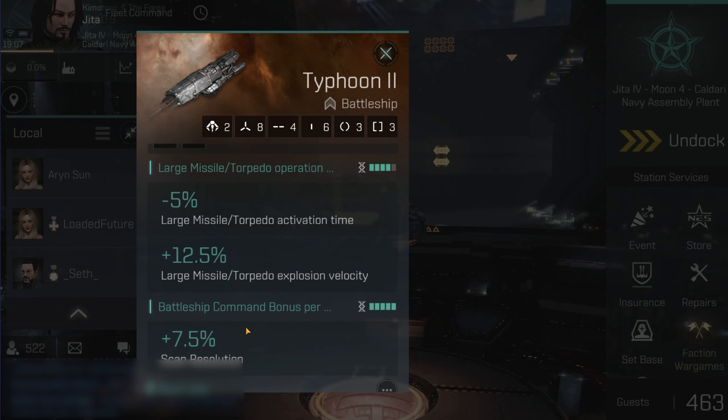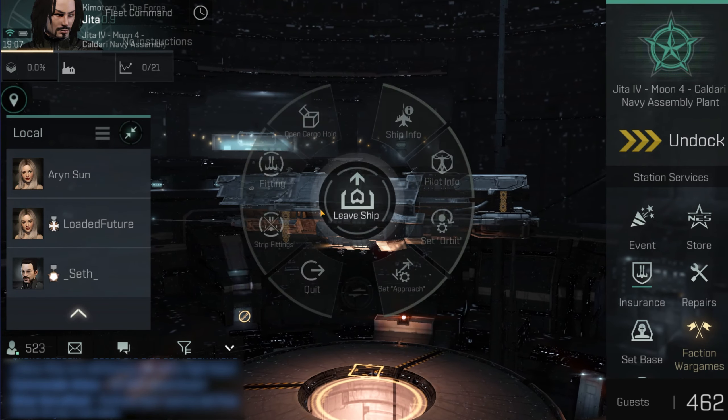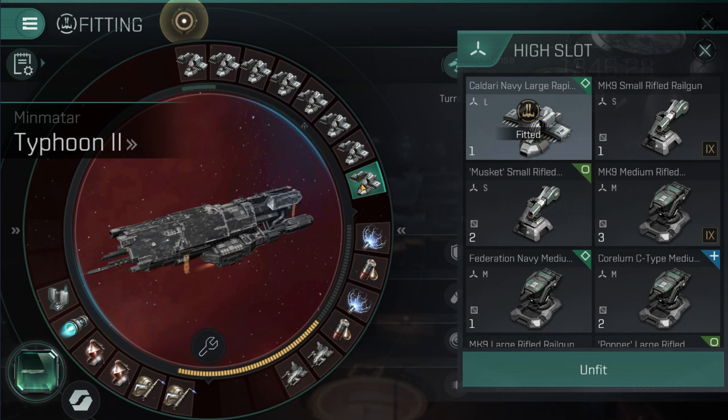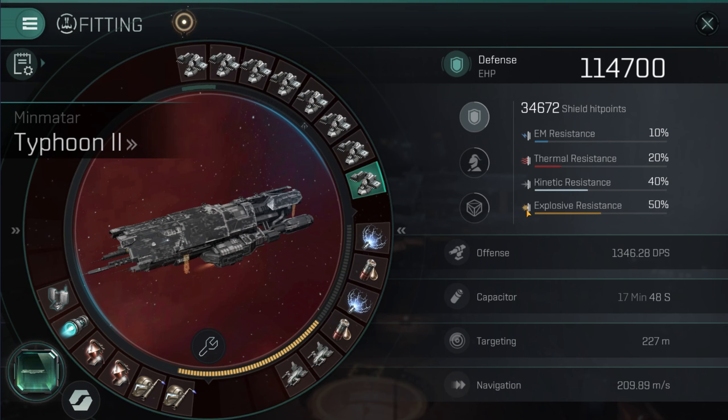I'll get a little boost again when I go up from the large torpedo operation, which I haven't done yet. So that meant I've put on large rapids, which means I'm doing a lot of damage and applying a lot of damage, which is often a problem with large missiles. For this PvE setup I've put on an armor tank. Your shield is slightly higher than your armor, but it makes a huge difference on cap, and I'll show you that in a moment.